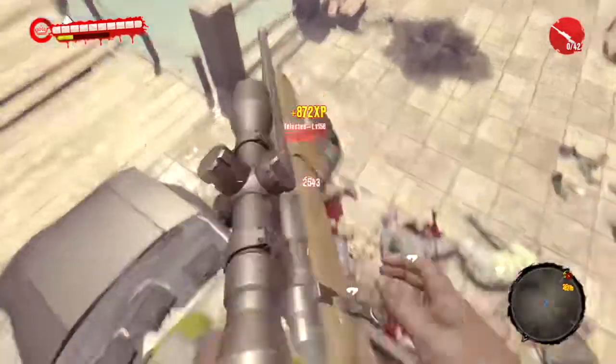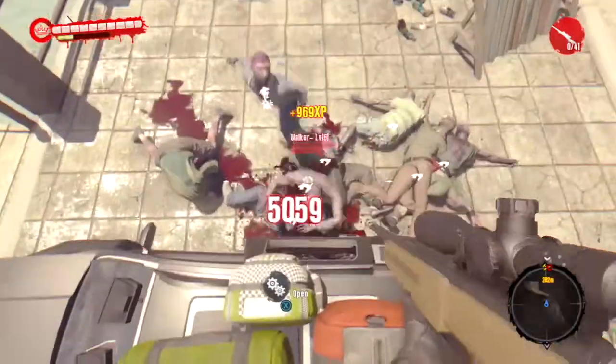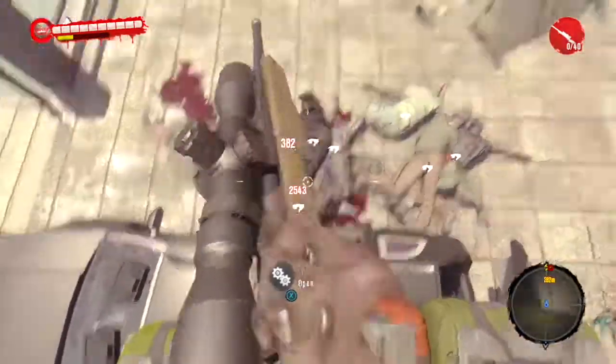Using a gun attracts more of them to walk over — I don't think I would have had 10 without that. Also, don't walk away; the bodies do despawn, which is very annoying and happened to me a few times.